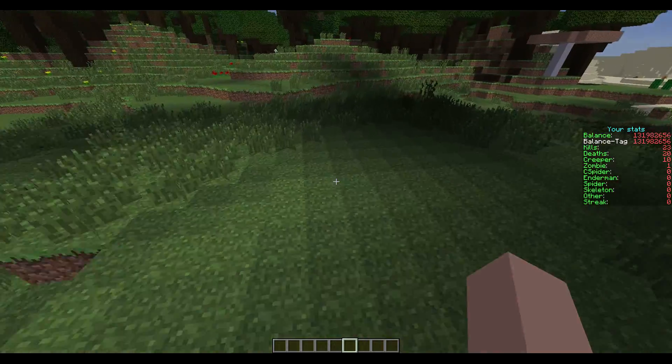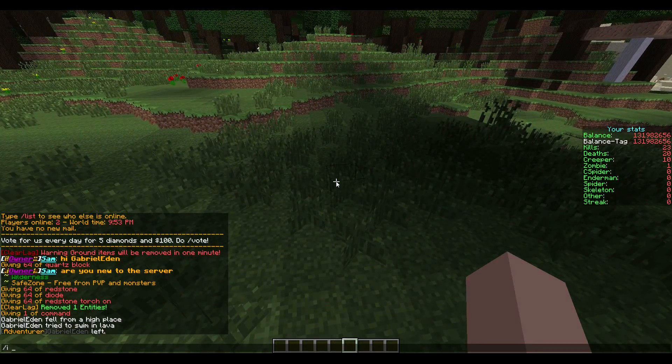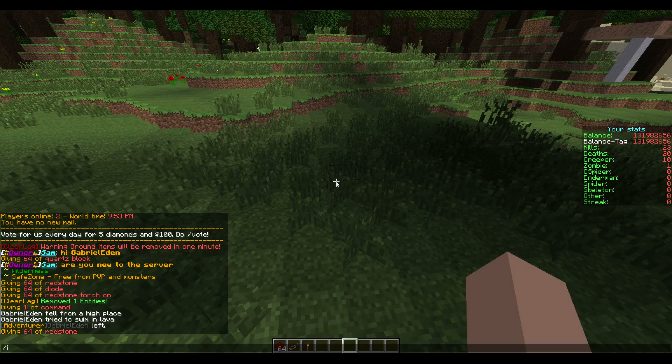So first you need Essentials, obviously. Then you need redstone, a redstone repeater, a torch, and then you need to do slash command block one to get a command block.